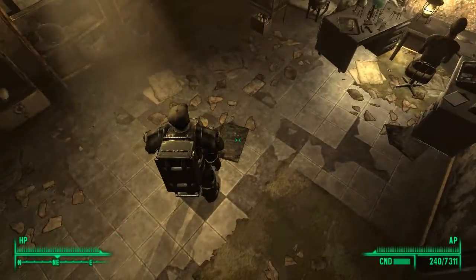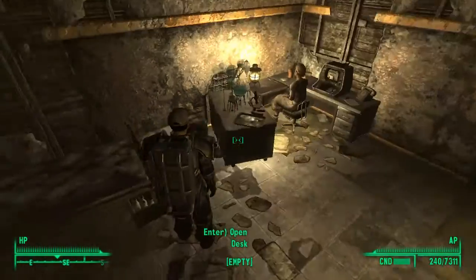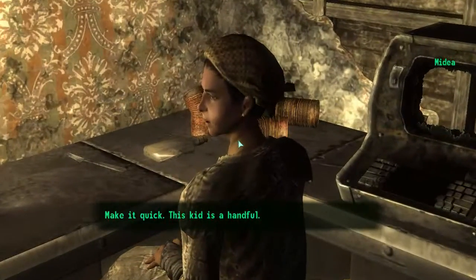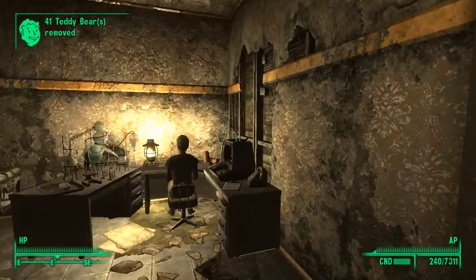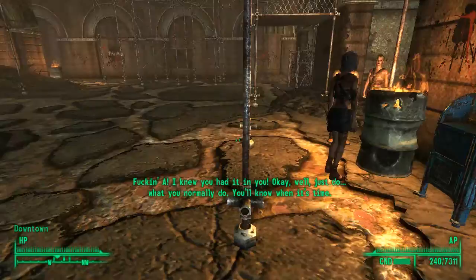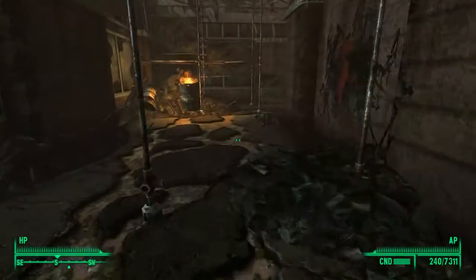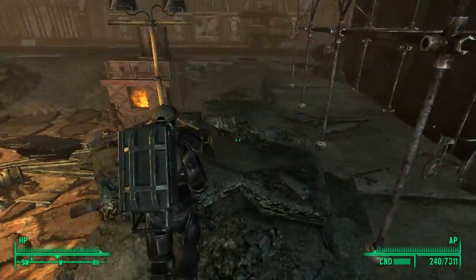Welcome back folks to yet another exciting episode of Fallout 3. We are still back here with Medea and little Marie. You can see that I got some new equipment. This of course is Eugene, the big friggin machine gun.